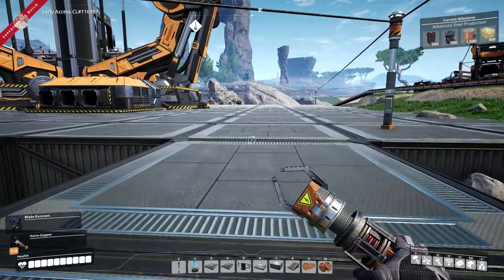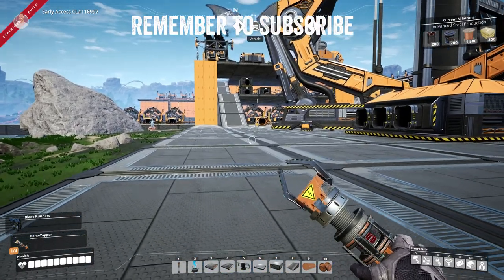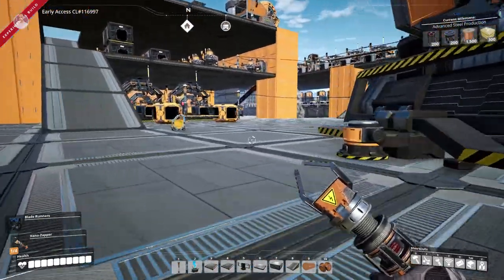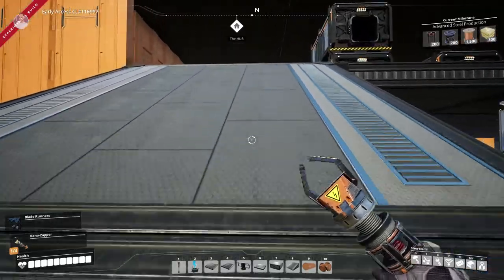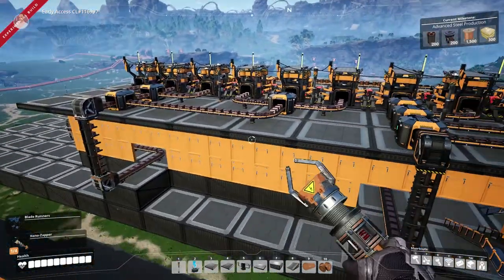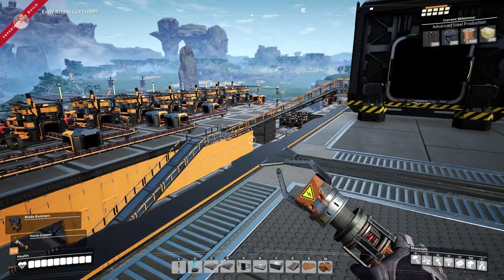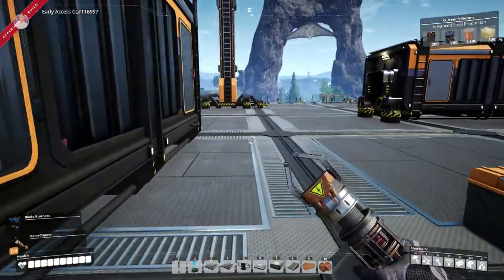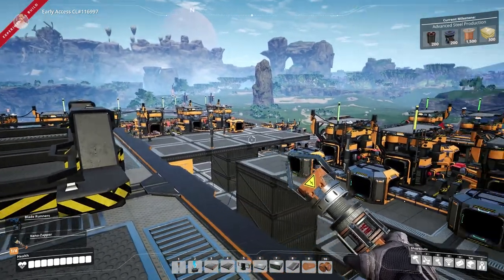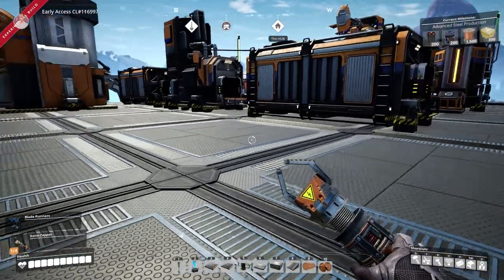Hey everyone, it's your favorite monkey and welcome back to Satisfactory! The plan for today is to do some steelworks. I keep getting these frame drops, probably because we are massively building over here. Let me get up to the foreman office to show you guys that I've been busy with some aesthetics, just to see if I can get a look for the base. I've got a small workshop back there for some rotors and reinforced plates, which should be golden - slowly but surely it is producing.